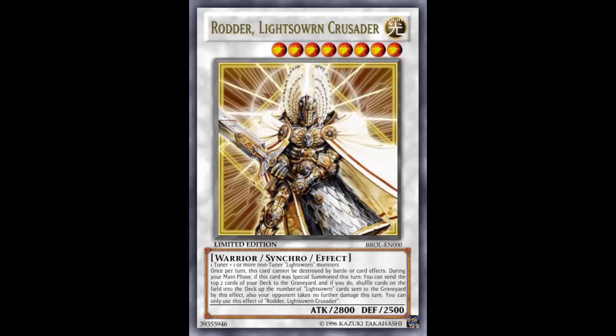If you do, shuffle cards on the field back into the deck up to the number of Lightsworn cards sent — there's another Lightsworn typo there. He got the materials right with 'one or more non-tuner Lightsworn monsters' but in the card name and effect it's clearly misspelled. Also, your opponent takes no further damage this turn. You can only use this effect of Rotor Lightsworn Crusader once per turn — I'm assuming once per turn, because it just says 'once per turn' rather than specifying 'once per duel.'